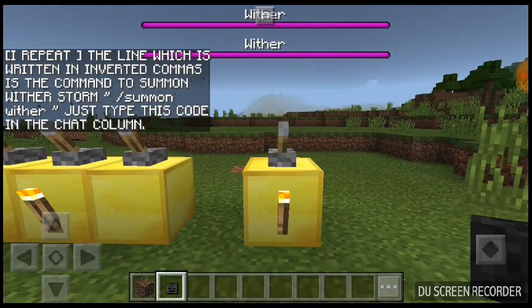I repeat, the line which is written in inverted commas is the command to summon the wither storm. Just type this code in the chat column.